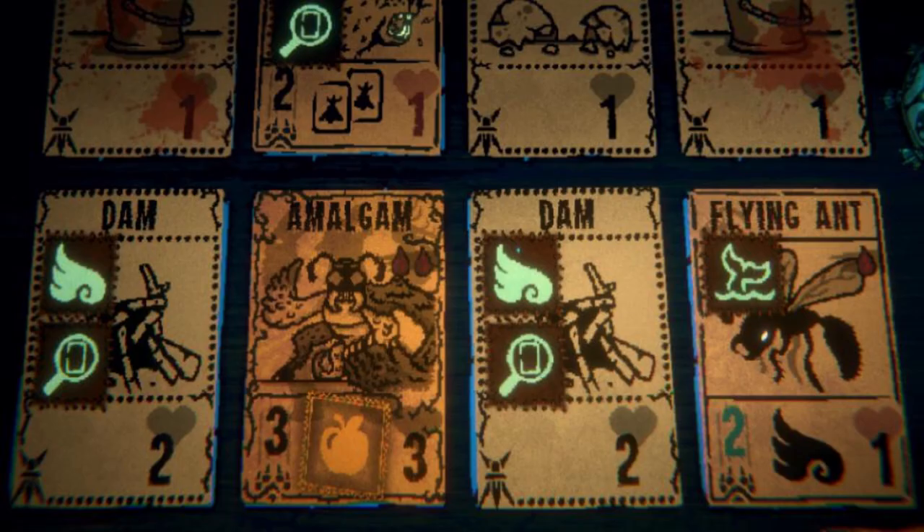Also in version 0.29, the Amalgam received an interesting buff where it also counts as an Ant. So if you have Ant cards on the field as well as an Amalgam, all of your Ant cards will gain an additional attack point for the Amalgam being on the field. As shown in the screenshot, the Amalgam is on the field and it's giving an extra attack point to a Flying Ant.